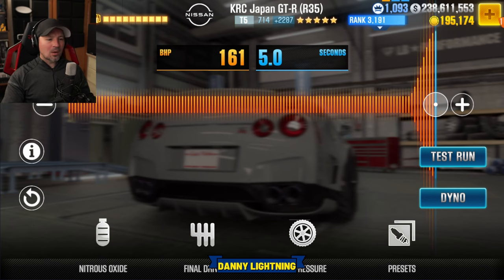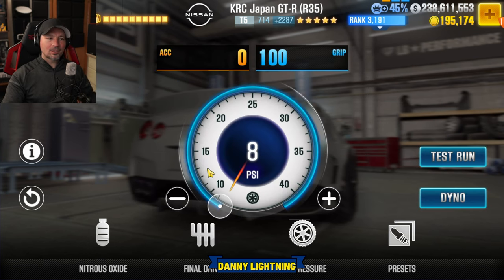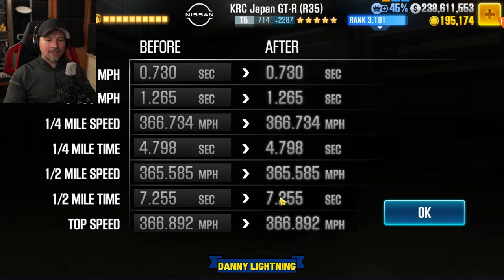When the car is 100% maxed out with all the upgrades and all the fusions, put your nitrous all the way to the right, final drive 2.0, tire pressure 8 PSI. That's going to give us a 7.255 on the dyno time.